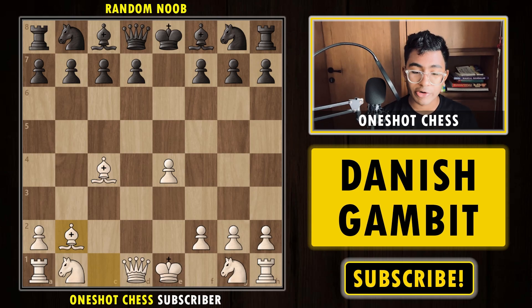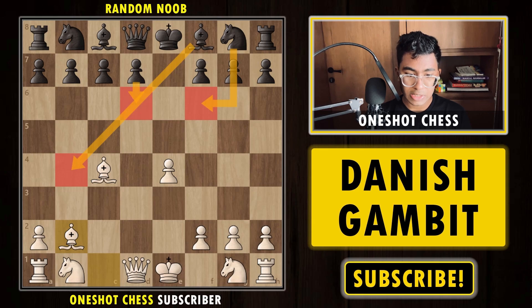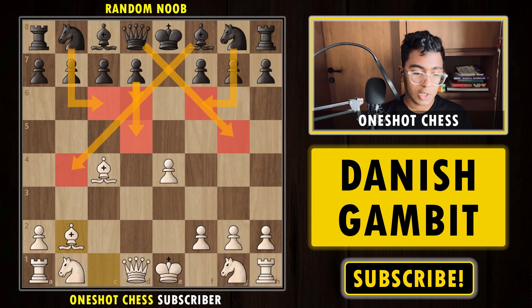So this is how you should play the Danish Gambit — the complete crash course. I have covered six variations: Nf6, Bb4+, d6, Nc6, Qg5, and d5. I hope this video helped you improve your chess knowledge and you're interested to try out this opening in your games. If you liked the video, please like, share, and subscribe to our channel. Till then, stay tuned and keep watching One Shot Chess.